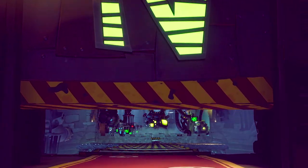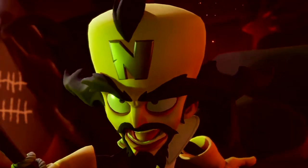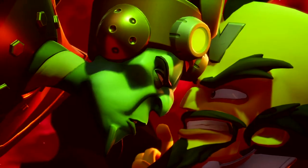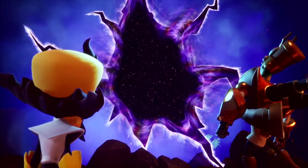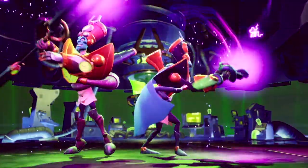Picking up where Crash Bandicoot Warped left off, in Crash Bandicoot 4: It's About Time, we find the evil masterminds Neo Cortex and Dr. Entropy escaping a once thought inescapable interdimensional prison, leaving giant holes in the universe. What follows is a mind-bending adventure for Crash and his marsupial pals.